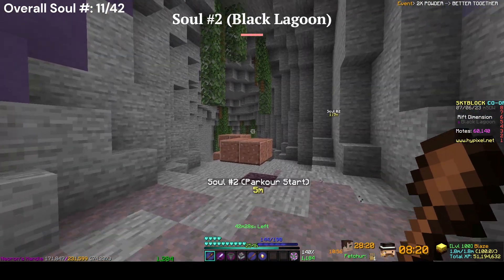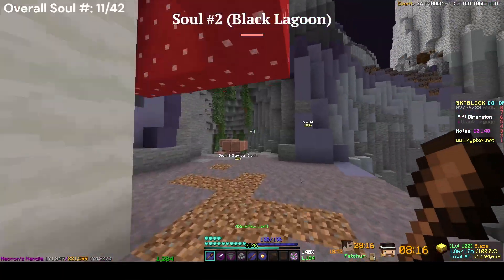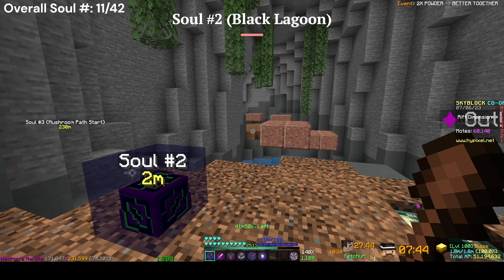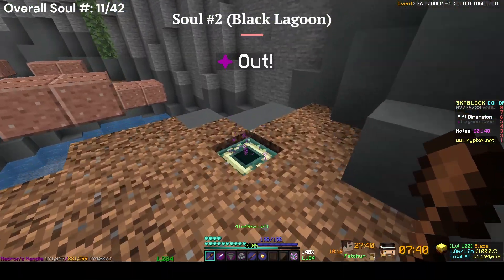The second soul in this area is right in this parkour section — you come up this hill, complete the parkour, and get the soul. I reach the end of the parkour and the soul is right here. To exit, you go out here.